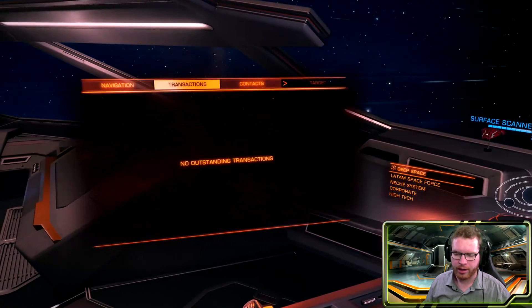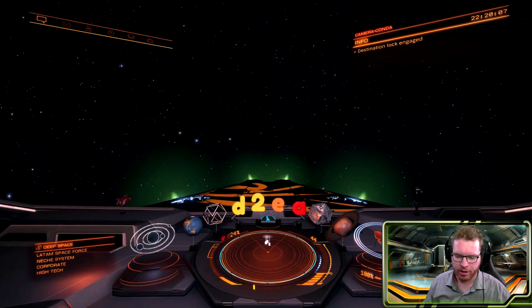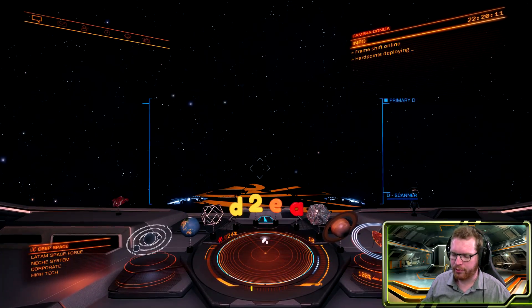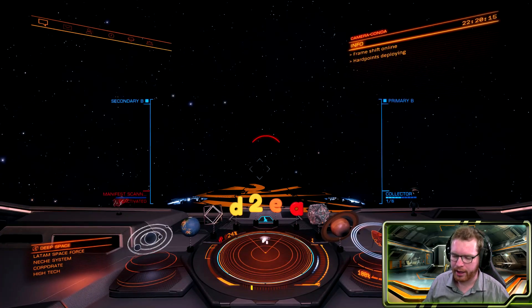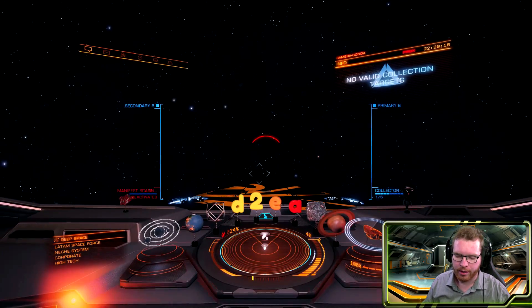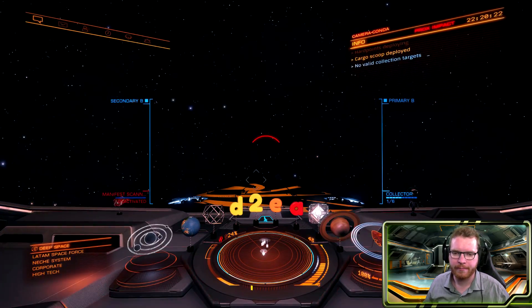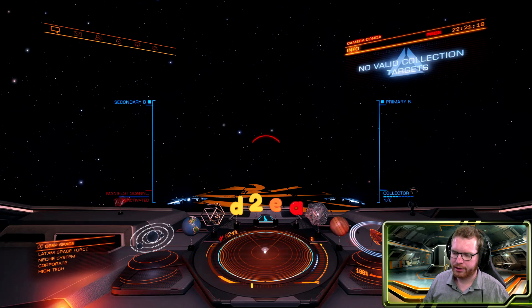And we are in. Let's head over to contacts and see what we've got — proto-radiotic alloys, protolite alloys, just as we expected from a boom system. Now we can go ahead and scoop it up manually, but I bring collector limpets and let them do it for me. I'll let my limpet pick this up, and then I'm going to show you how we can reset it. And as the limpet is coming back with the last materials — there we go, last one picked up.